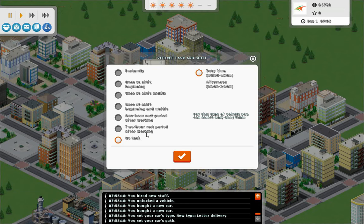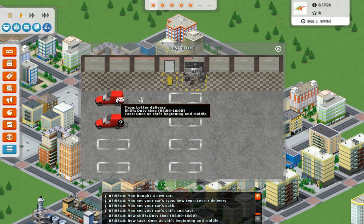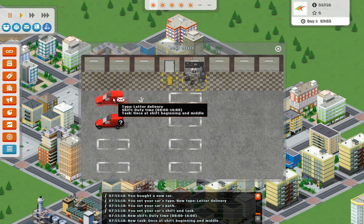So we need to click on this again and set its schedule. I'm going to set this to once at the shift beginning and middle, so it should go out two times a day. You can set it to go instantly, which I believe means just whenever there's something to go get, but you have to worry about the fuel economy because that is an expense, so you don't really want them running all the time, at least early on. This is just delivering mail that is brought into the office.